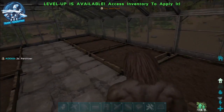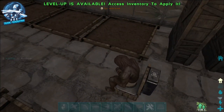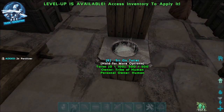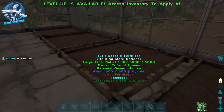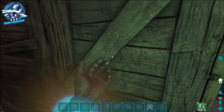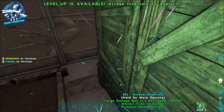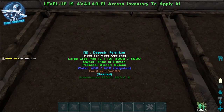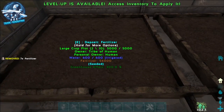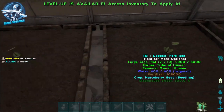It sounds crude and looks weird, but if you don't have access to dung beetles yet and you are starting your first greenhouse or starting to grow crops, this might be an easy way to go. Look at all the fertilizer we have here now — we've already got this seeded and now we can start putting fertilizer in here and start growing crops.